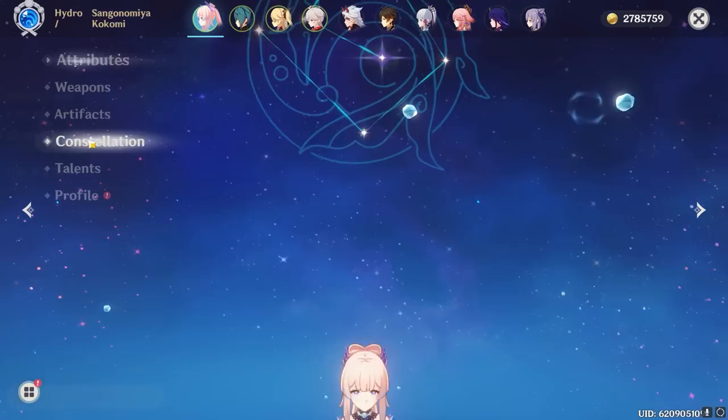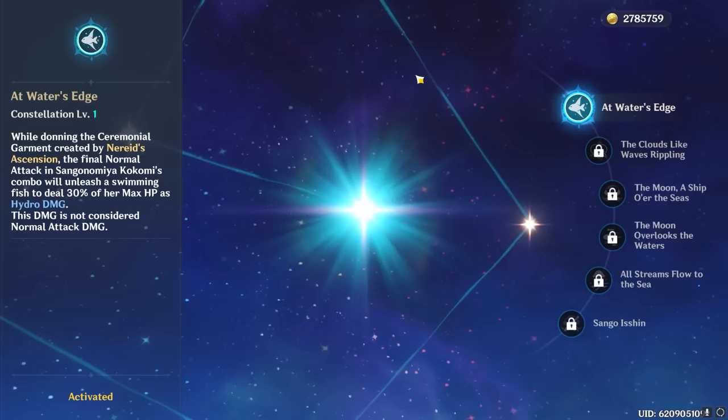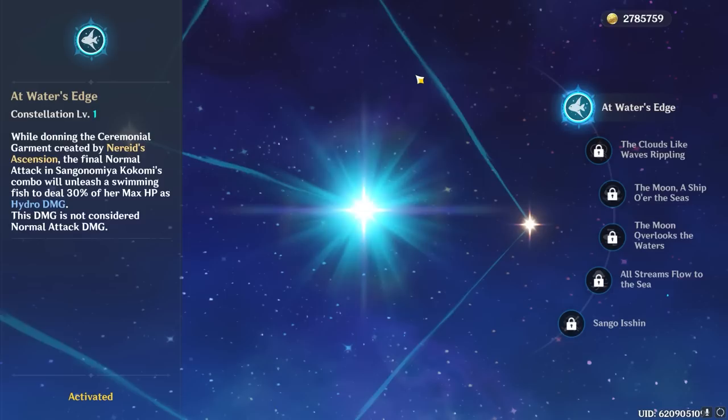Moving on to Kokomi's constellations — I want to preface that you absolutely do not need constellations on Kokomi. She offers most of her value at C0. C1 grants Kokomi notable extra damage as well as more Hydro application, making it quite valuable for dedicated Kokomi players in some teams. Remember, not every team asks for Kokomi to play as an on-fielder. This extra instance of damage does not count as normal attack damage and does not have any ICD, which is generally a good thing.